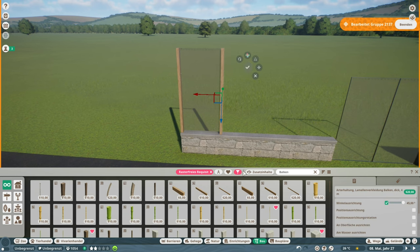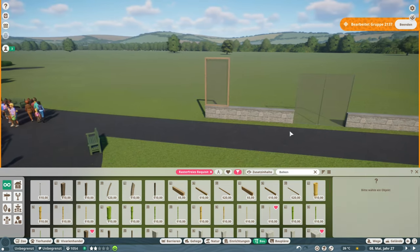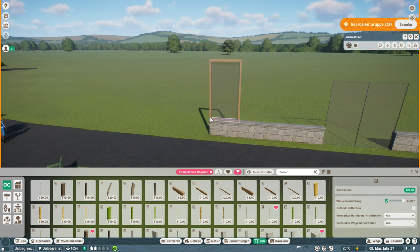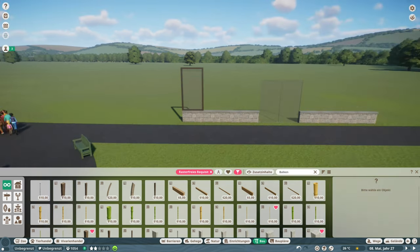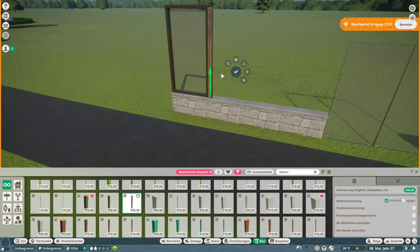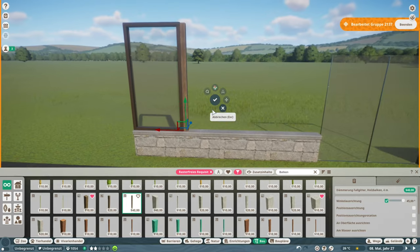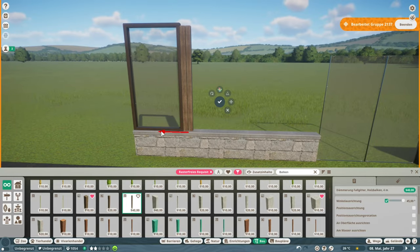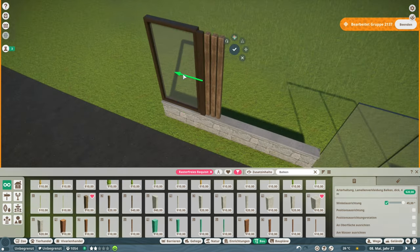A little bit of a spoiler for those of you waiting to see the red river hogs and pygmy hippos — there are no animals going in today's episode, because this was such a huge project. I did try to build realistically, as I did in the last few episodes. Building realistic things always takes a lot of time and a lot of detail. So no animals in today's build, but I think we are going to see a really unique and beautiful house here.